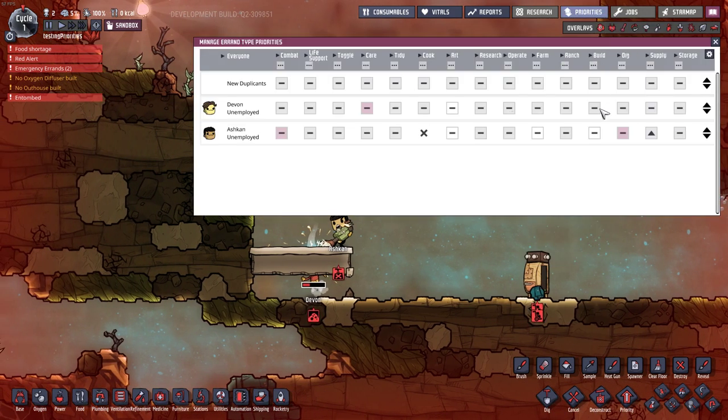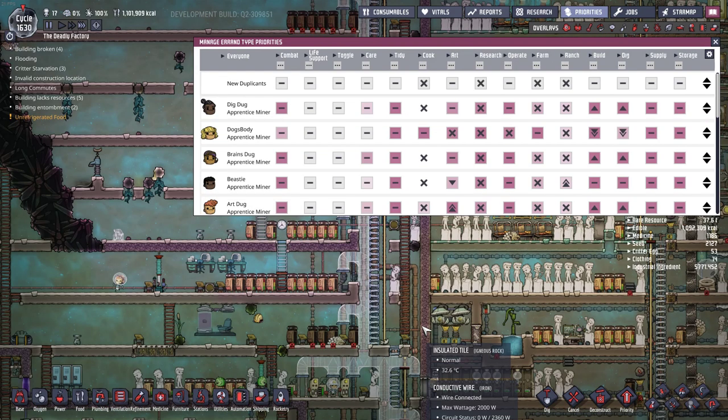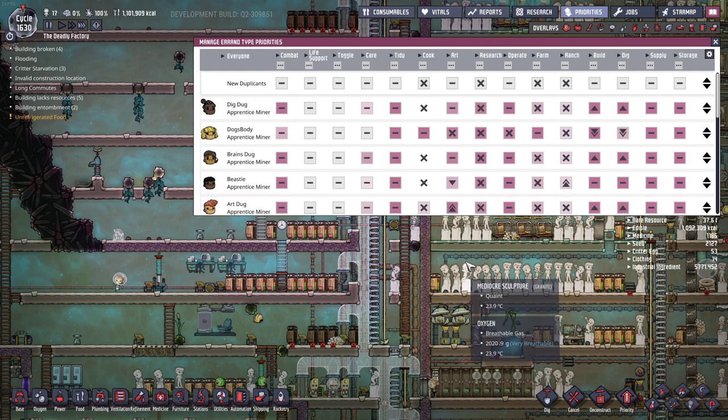Unless you're willing to break out the emergency function all the time, once a duplicate has a point in something, that's all they'll do — think of it that way. The only way to beat one point in something is to have two points in something else. Now we know the mechanics, and we know what we want to aim for: level 5 pretty much across the board. Level 4 and 6 will get used occasionally, but we want to default everything to level 5.